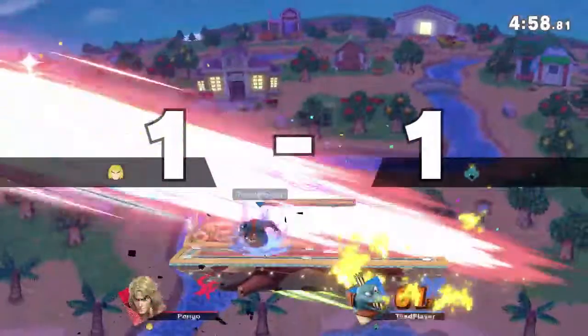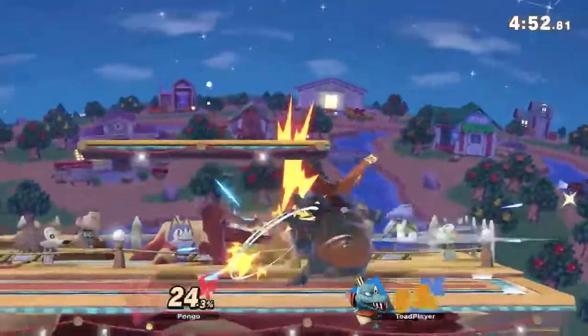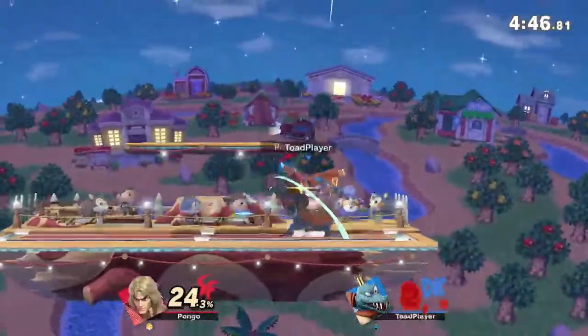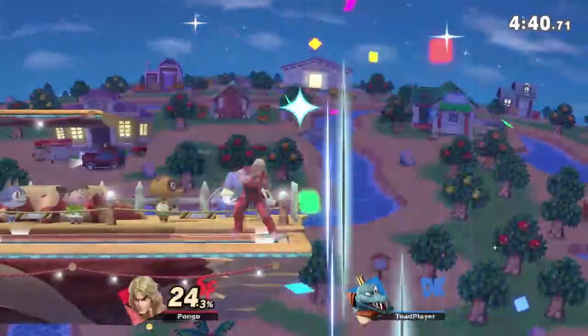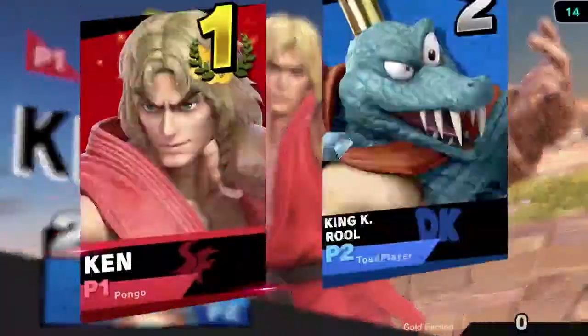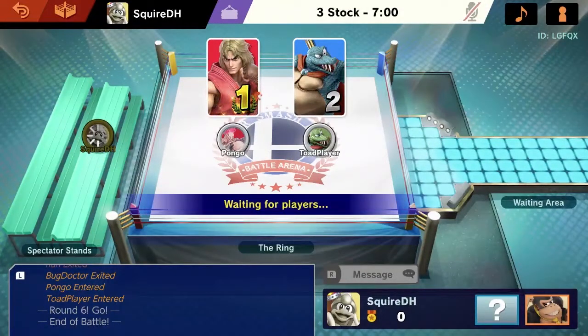Up tilt — sour spot up tilt's not going to kill. That down tilt catching Pongo jumping in is going to kill, and 61% is not a huge deal. He's doing a really good job at keeping Pongo out of his hat — that was a bit preemptive. He was a little preemptive on a conversion, and once it whiffed he spot dodged, and Pongo was able to get all of that ending string off of that. Pongo takes game one fairly comfortably with some explosive plays from both sides.